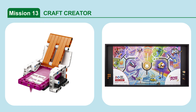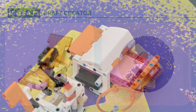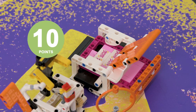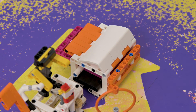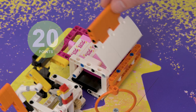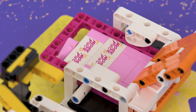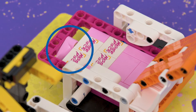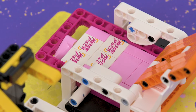Mission 13: Craft Creator. Release the creation from the craft machine. The mission is scored if the craft machine's orange and white lid is completely open, and if the craft machine's light pink latch is pointing straight down. It is possible that the light pink latch is not pointing straight down — this does not fulfill the scoring requirement for this mission, and in that instance the team would not score this part.